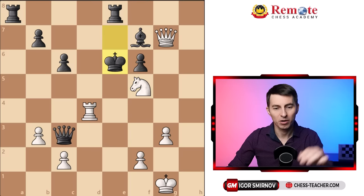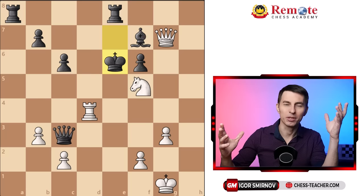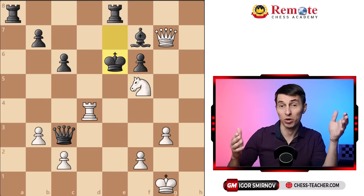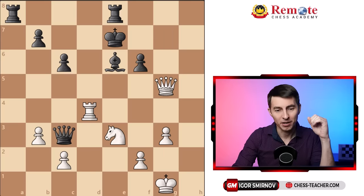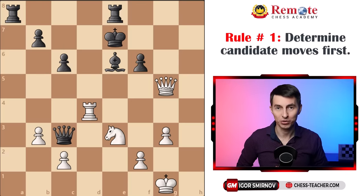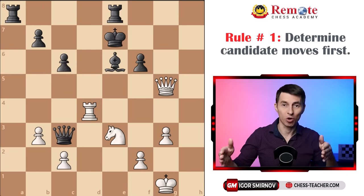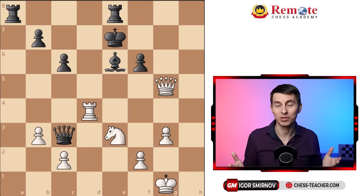If you go here, the king also can go forward, and you can try calculating this, but it looks like a very complex position and there is no easy solution, because we wanted to deliver a checkmate in four moves. Let's go back, and here comes the first rule of calculation: you got to determine candidate moves first, before going down the rabbit hole of calculating a single one of them — determine all the meaningful options you have in the position.